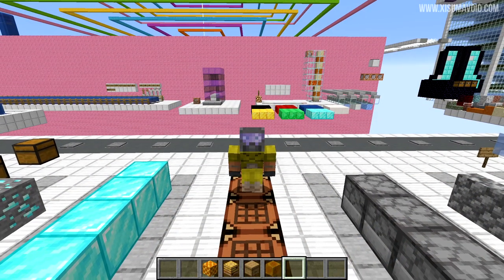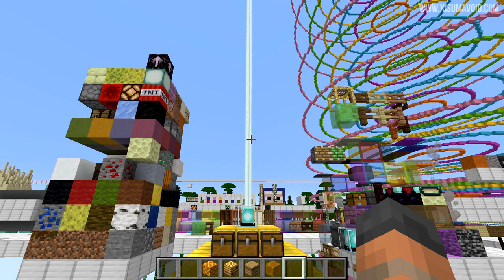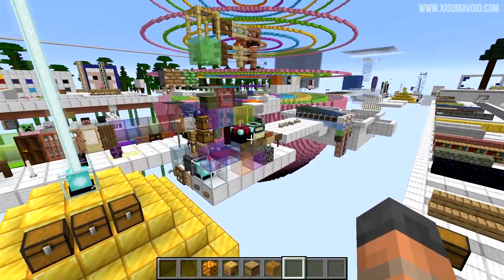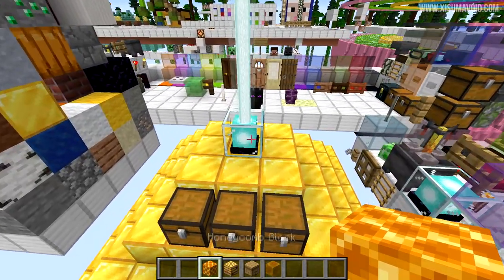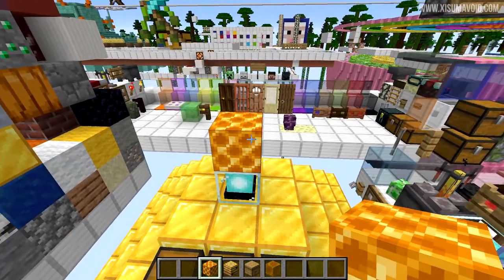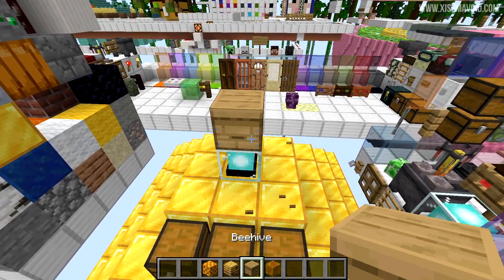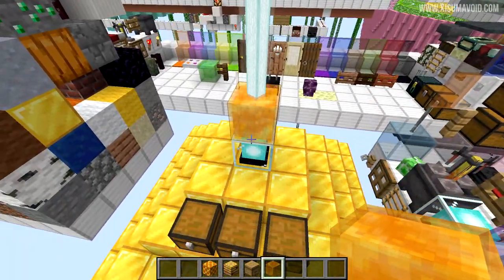Our next classic myth busting test is to see what blocks the beacon beam can shine through. On the left are all the blocks it can't pass through, on the right and behind are all the ones it can — and you can probably predict these. Thanks to the optimizations made to beacon beams updating instantly, we can do this quickly. The honey block is the one new block that the beacon beam can shine through.